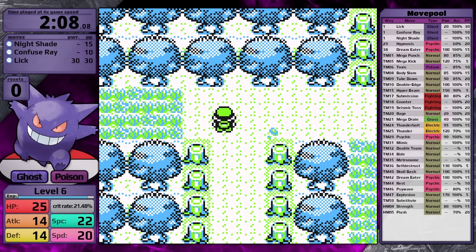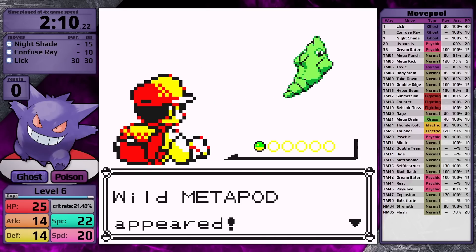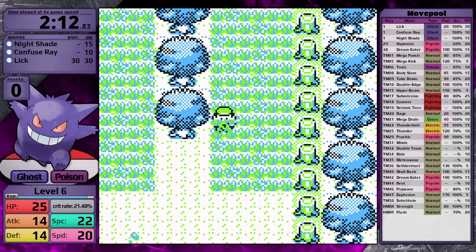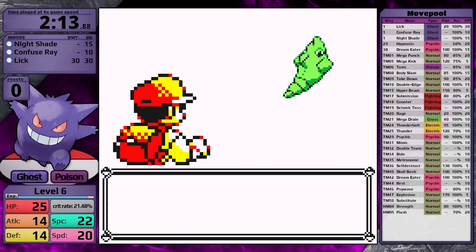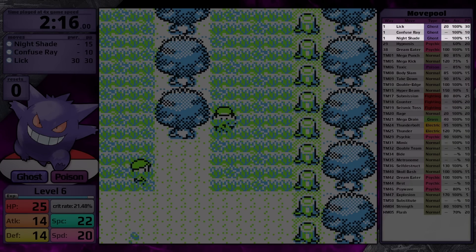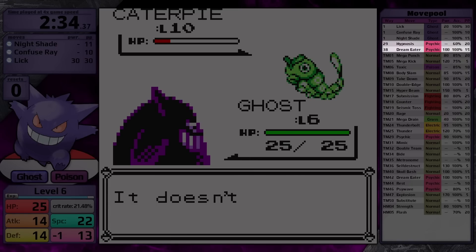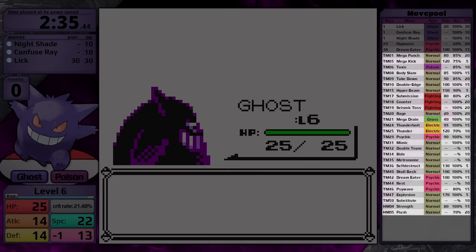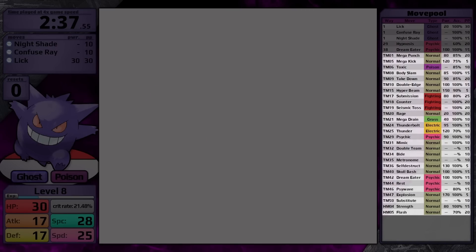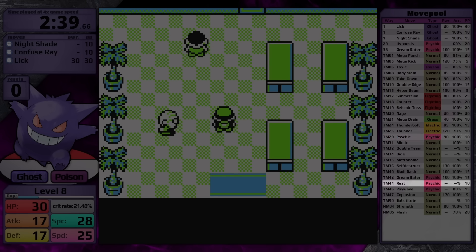Because I'm looking to beat the game as fast as possible, and because of Gengar's amazing stats and typing, I'm going to skip all the optional trainers. Gengar's move pool: it starts with Lick, Confuse Ray, and Nightshade, and through Level Up only learns two more moves — Hypnosis and Dream Eater. Through TMs and HMs it has access to a wide range, with the most notable being Mega Punch, Body Slam, Mega Drain, Thunderbolt, Psychic, and Rest.